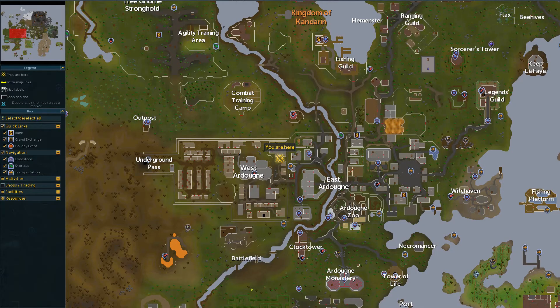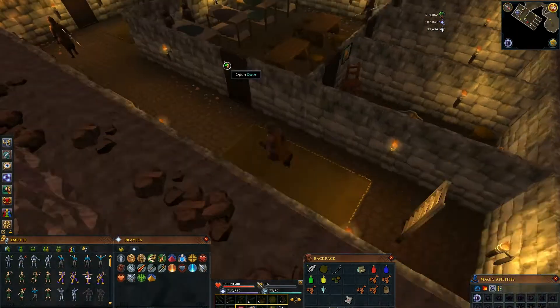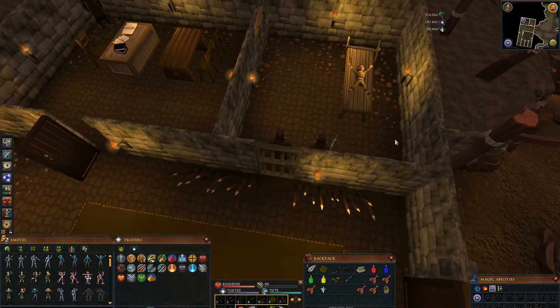Then get here in West Ardougne, go in and climb down this Trap Door. Go here and speak with the Head Mourner. After he gives you the Broken Device and Key, go here and speak with this Gnome.